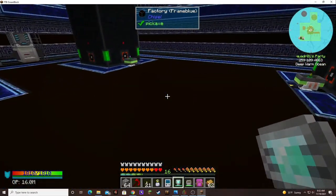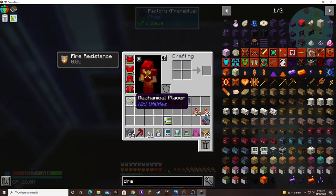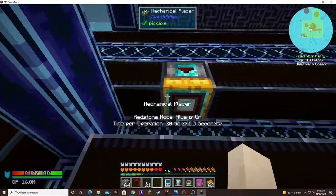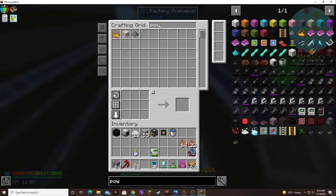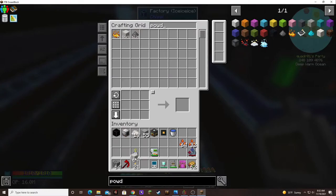This is where I was at. I've had a problem with these machines. The mechanical placer — it doesn't always place the block, which is weird. I used it all up, but I did teach it the recipe, so now we have more.